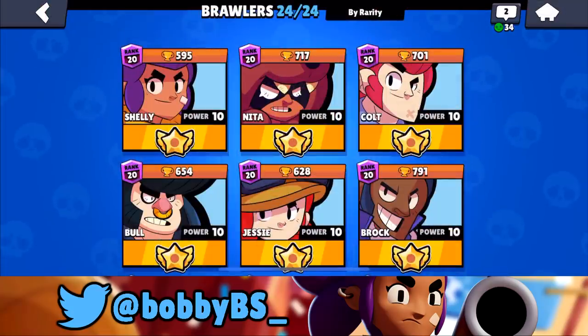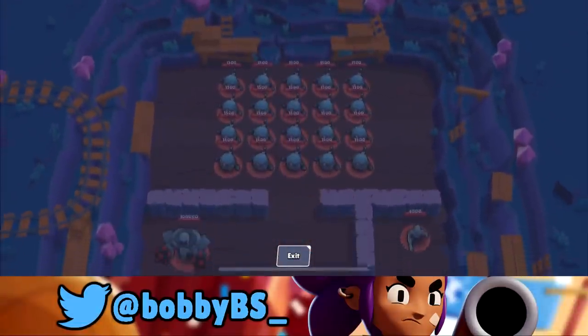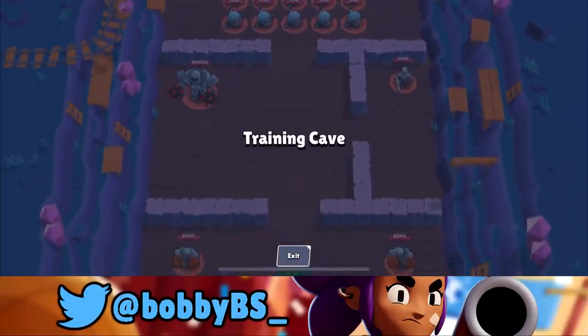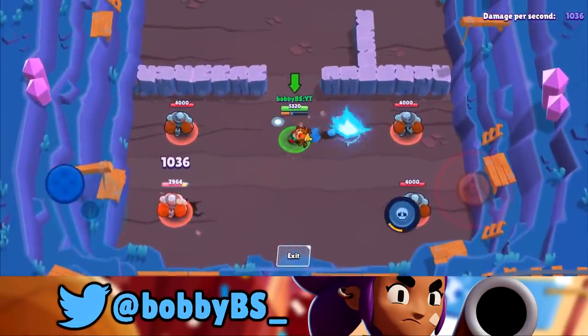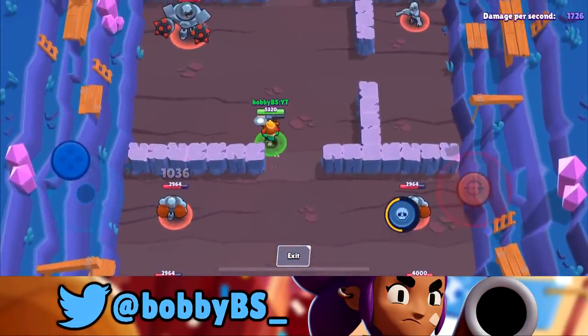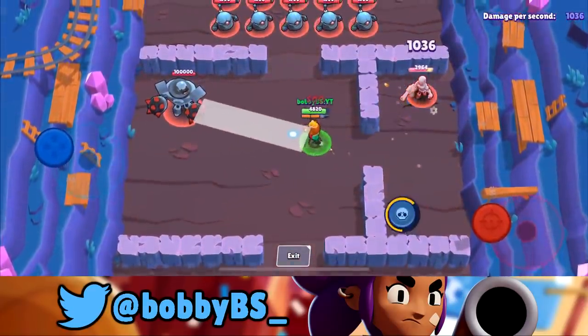When you click on a brawler there's now a new 'try' option — you can go into a random game full of bots called the Training Cave. You can see your damage per second with a brawler, what brawlers are effective against ranged brawlers, and what brawlers are effective against tanks.